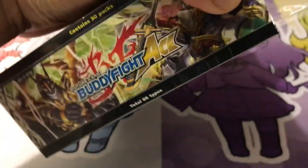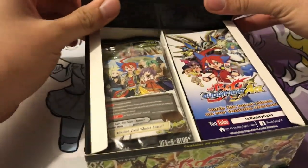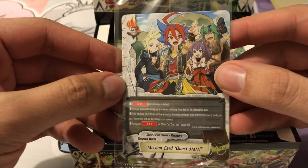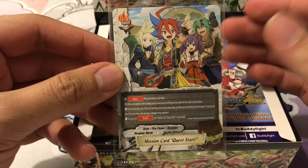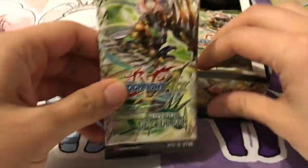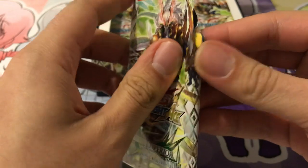Every box of Buddyfight, for those of you who haven't watched before, comes with 30 packs still, just like the original Cardfight Vanguard boxes. I kind of tried to peek inside the box to see what the promo was, and it's not one I was expecting, but it's still a pretty awesome one — Mission Card Quest Start. I actually saw this; it's a new set card. I don't know much about the Dungeon World support, so I'll check that out. Very, very nice, and we'll go ahead and jump right into the video.